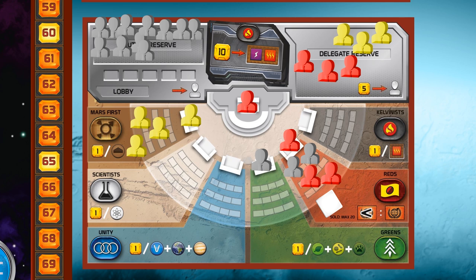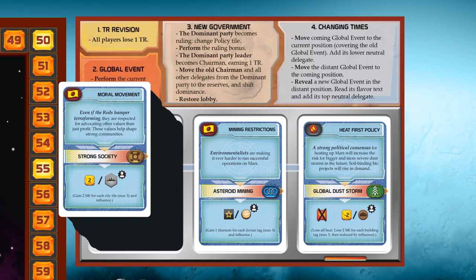Now, these guys are out of money and this is how it looks when the action phase is ended. Then comes the production phase and then the turmoil phase. First, the terraform rating revision — ouch! And then the global event: Global dust storm. All players lose all their heat resources from their player boards, including their newly produced ones.